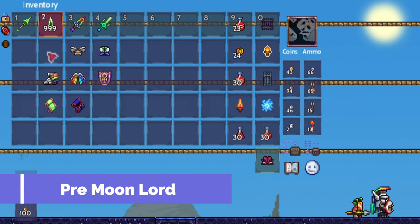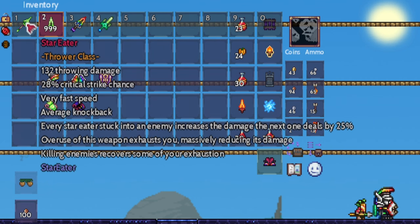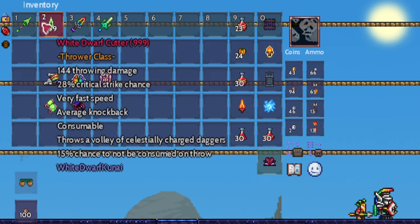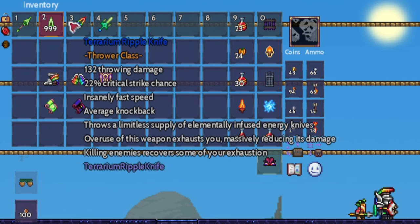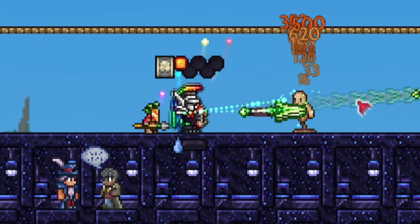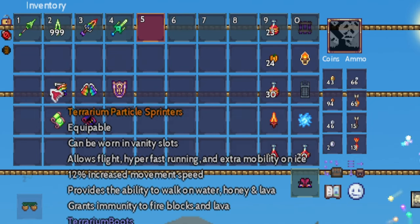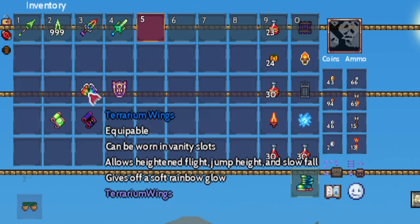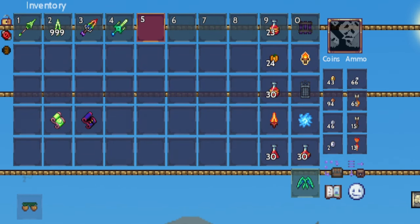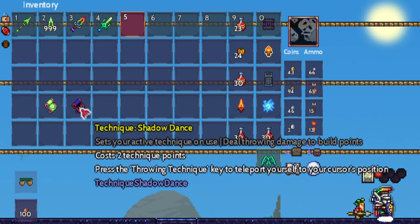Leading up to Moon Lord, you should use Terrarium Armour if you can upgrade from Shademaster Gear. There are some really nice weapons in this phase: Star Eater, White Dwarf Cutter, Terrarium Ripple Knife, and Brine Fang. For our boots, we now have Terrarium Particle Sprinters and Terrarium Wings. Switch out our Crystal Scorpion for Ankh Shield. Our technique here is Last Dance or Shadow Dance.